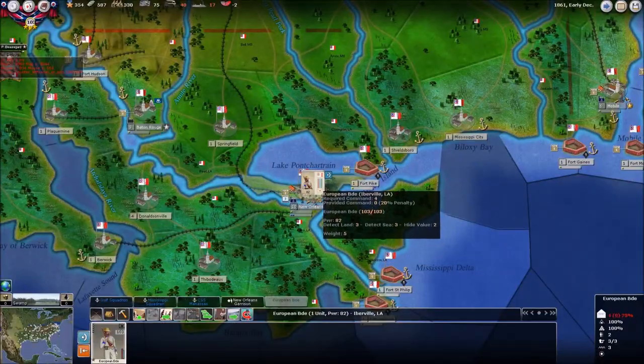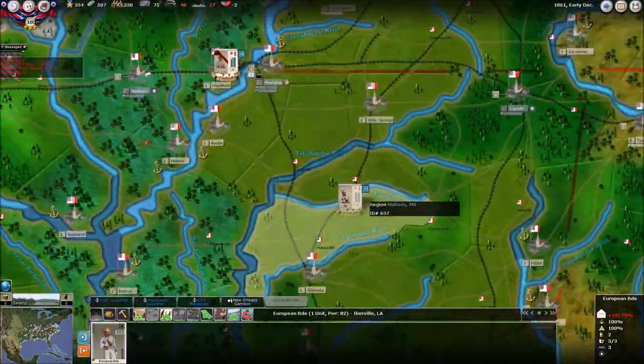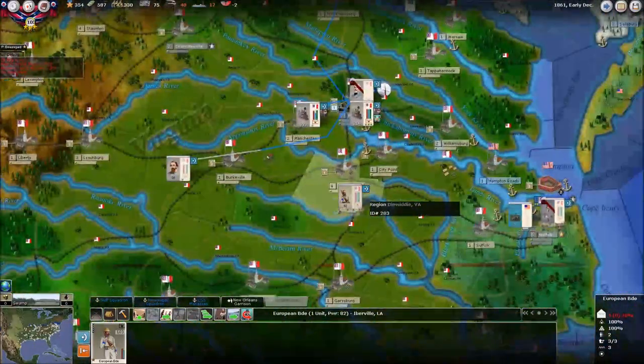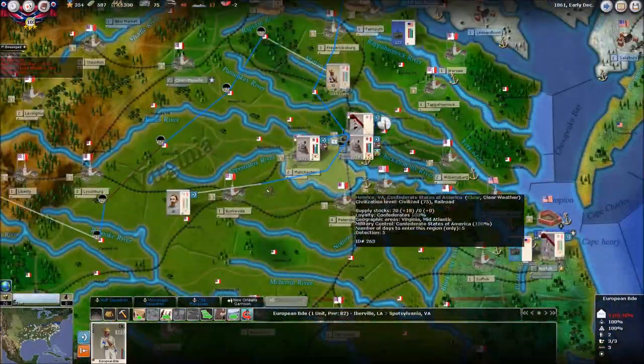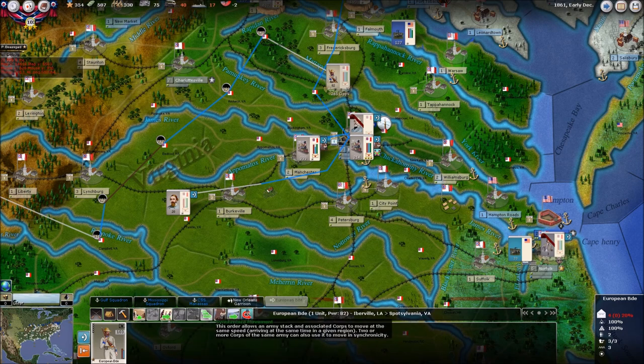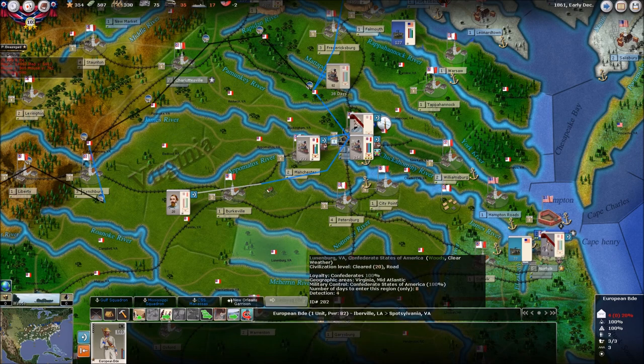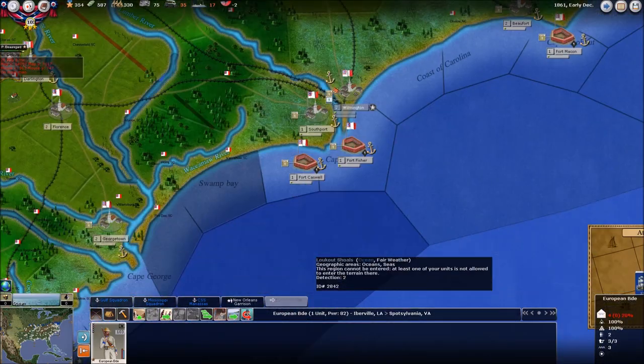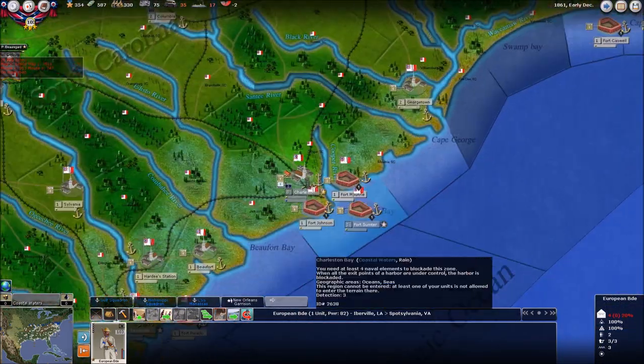We've got some New Orleans brigades here — these are our volunteers that we actually got last turn. So I'm going to try to bring them all the way to Virginia. It's going to take them forever to get here, so let's use the railway system. And look at that — 245 days turned into 38 days. Thank you, railroad. So 38 days on a train would really suck.